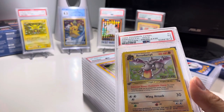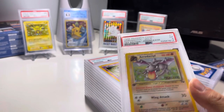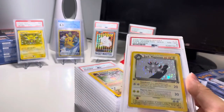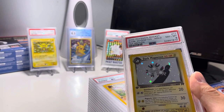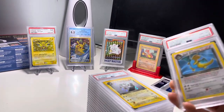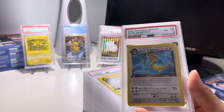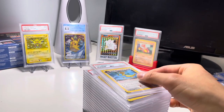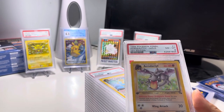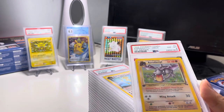Aerodactyl pre-release first edition 5. Dark Magneton 8, first edition — real nice card. Dark Dragonite first edition 8, non-holo. Aerodactyl first edition 8 — another Aerodactyl, but not a pre-release one.